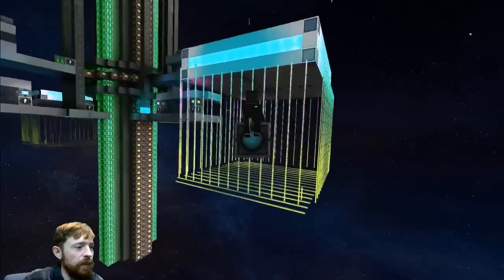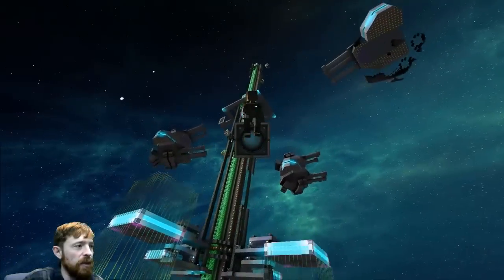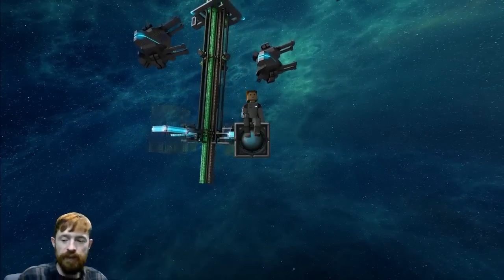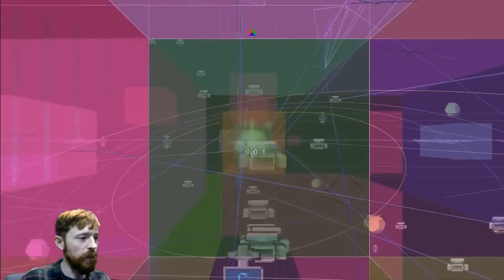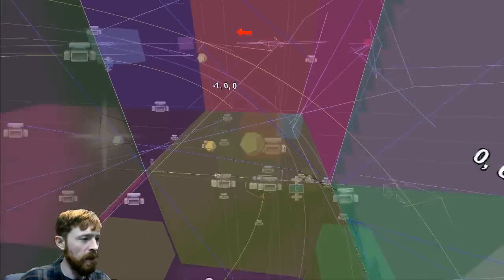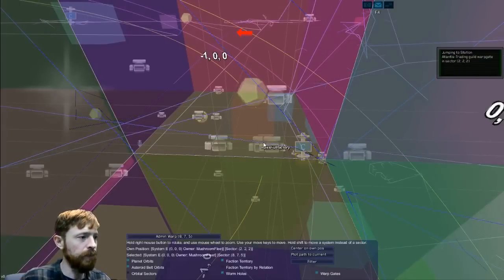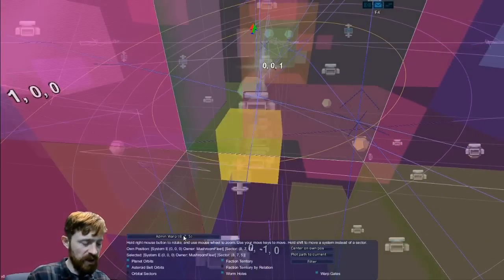Do you want to go to one of my bases? Yeah, all right, let's do it. I'm just trying to find them — it's kind of drifting at the moment, I think. It's this one here. We're heading in between sector six, sector three-two-two. There we go — eight-seven.